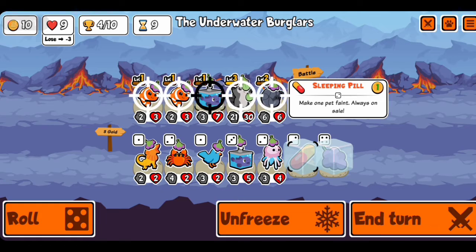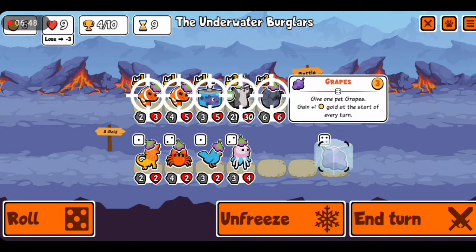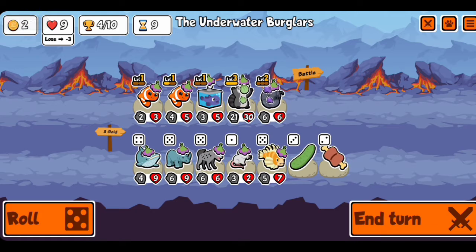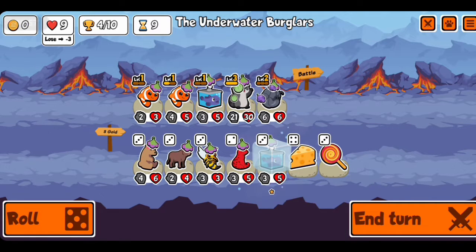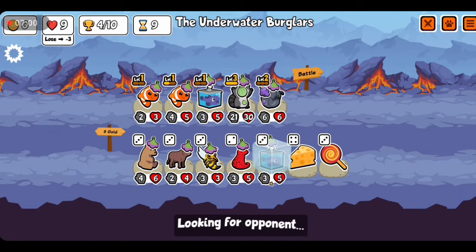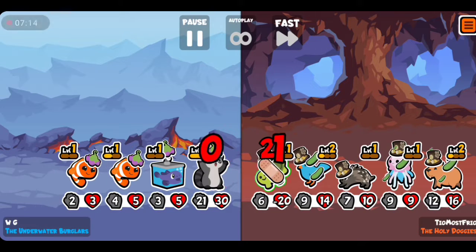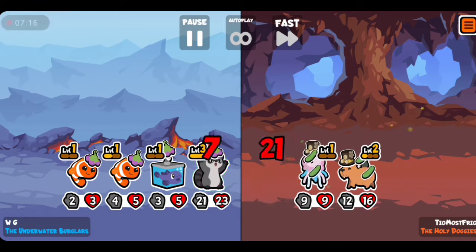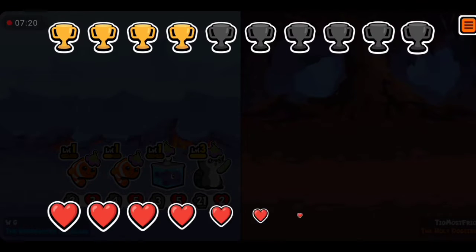We peel the blue fish because I don't want to combine it - I would need three to get it to level two. Why not just speed this one? Honestly, I got a peel without even freezing it! The game just keeps giving me everything I need today. I steal the melon back - steal that, don't steal that nonsense!